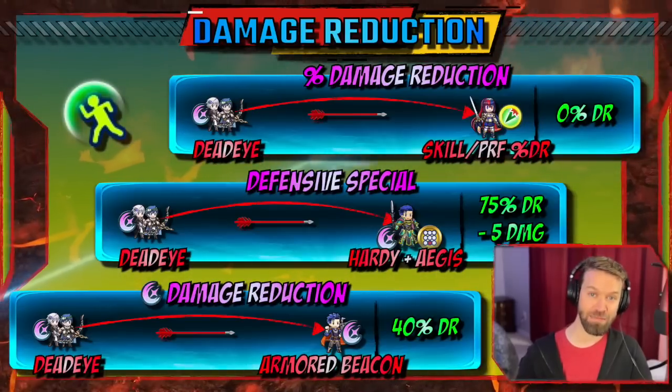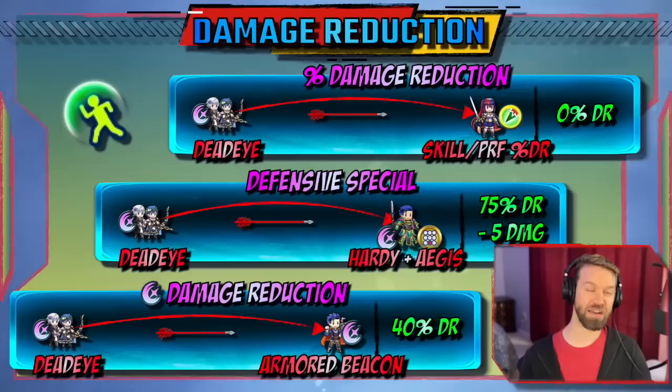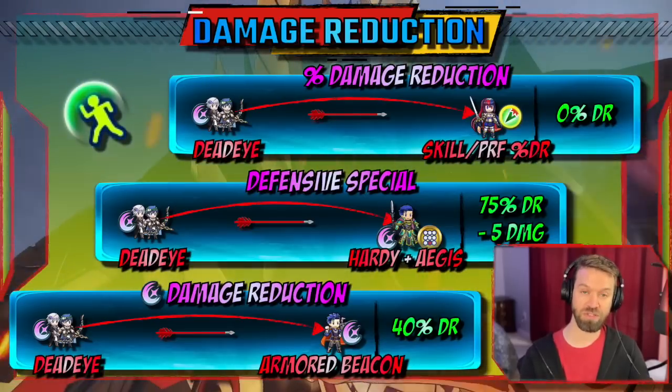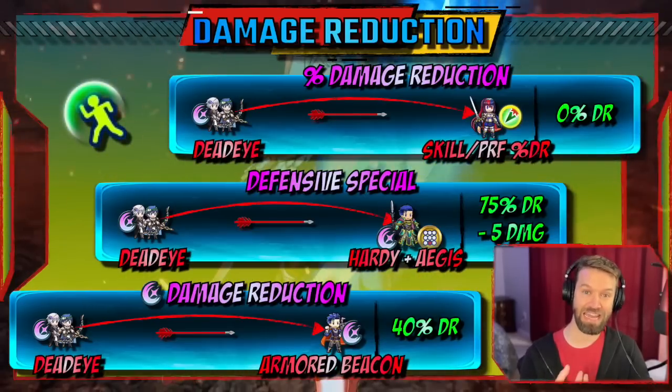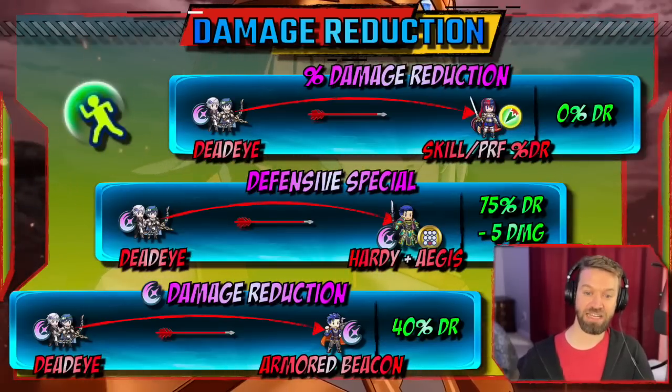Then you get a flat damage reduction — something completely different — of 5 based on Hardy Fighter. We've seen a lot of this being used lately with units like Spring Maria, Asker, and Dimitri. Flat damage reduction is amazing.